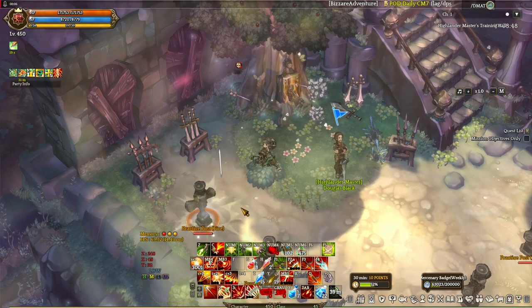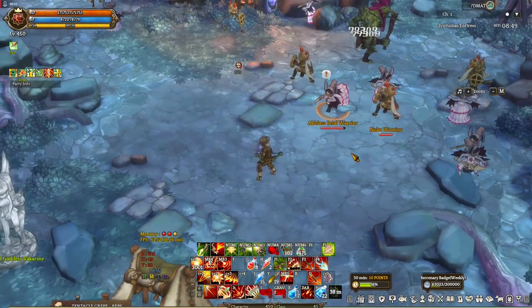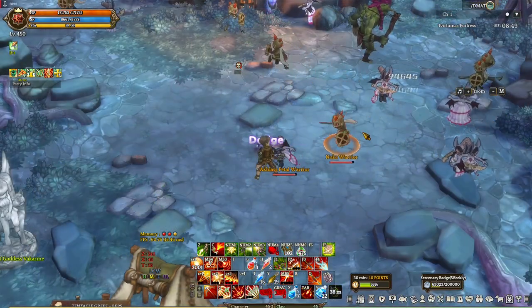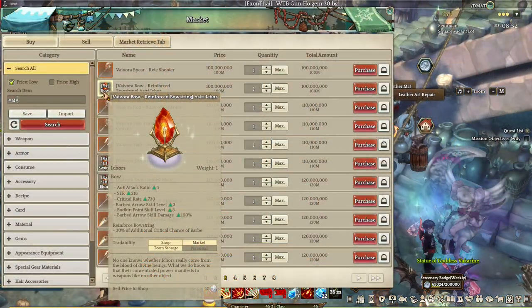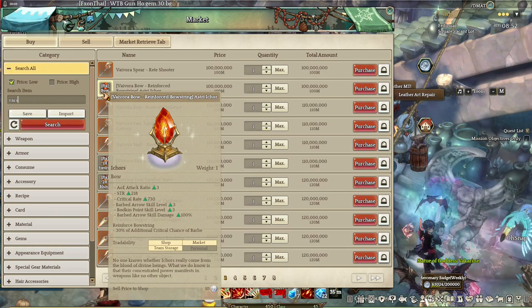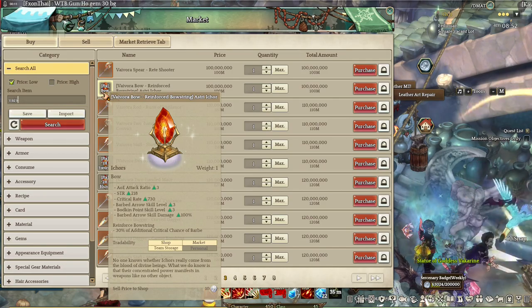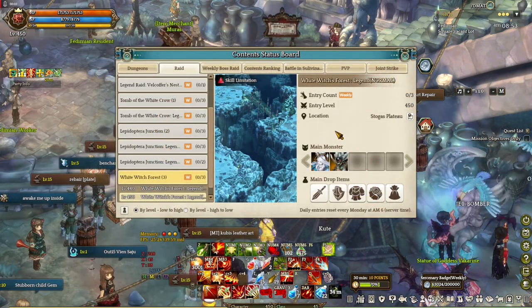First skill is Barbed Arrow — a single target attack that can be used 5 times and deals 5 hits to cloth armor targets, 4 hits to leather, 2 to plate, and 1 to ghost. There's a Bybora weapon for this that increases crit chance and adds more levels to the abilities. Most raid bosses right now are either cloth or leather, so you will definitely have a use for Barbed Arrow.